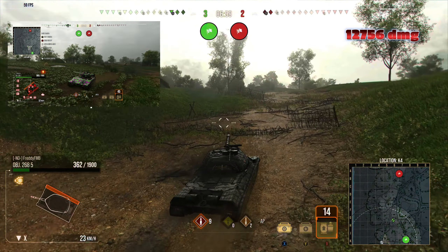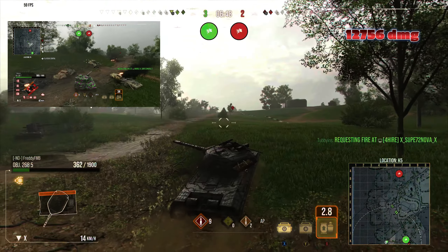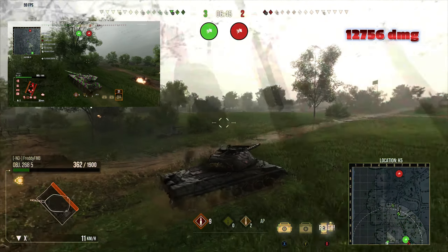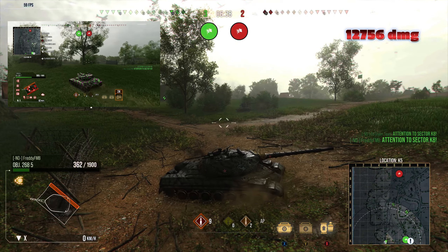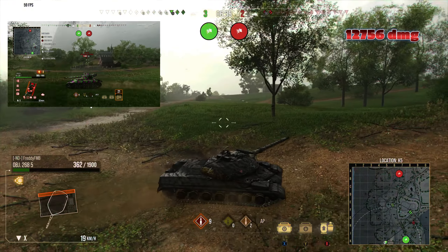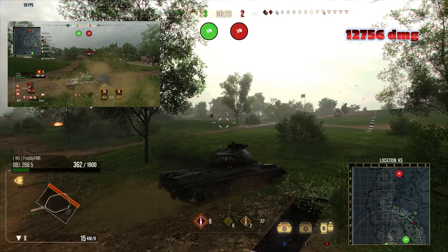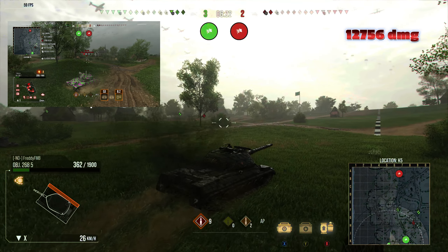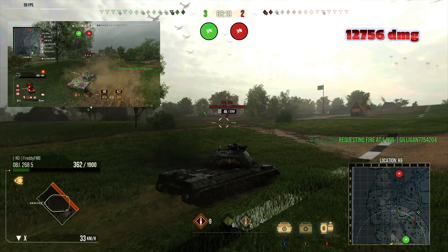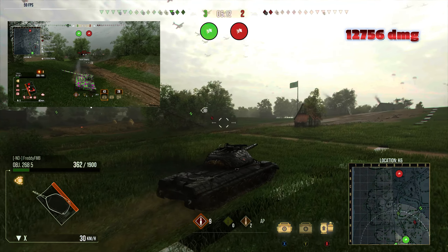On the top left you're gonna see Bat Chat since Freddy is trying to get to the battle. Bat Chat is trying to engage the opposition's Bat Chat and Object 780, hunting them down. Freddy is playing really cautious — he knows there's an enemy Bat Chat in the area so he wants it respotted before he pokes out, since he's a one-shot to pretty much anything. But the friendly Bat Chat finds the Object 780 and feasts on him, using his HP to take the Russian heavy out of the game.